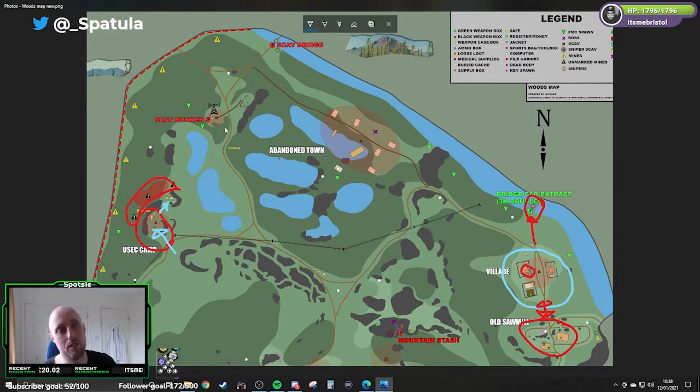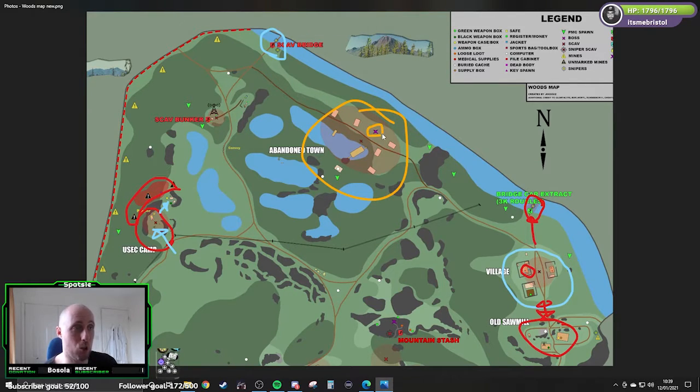Scav bunker — if you're bored go have a look, I've not found any major loot there, but there are a couple of weapons boxes if you're trying to fill up your backpack, it's worth a go. The scav bridge extract I've never used, but as a scav give it a pop. In the middle we've got abandoned town — I'm yet to find any really good loot in there. The main thing is cultists live here at night — one of the places they live — they also live on top of the mountain and by the cultist site. Be careful: they hide in bushes, they whisper at you, and they attack as a pack and just charge at you. It's a little bit scary but I'm sure you'll be fine.